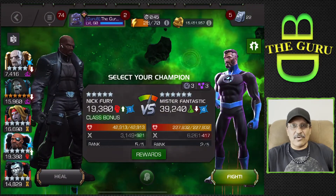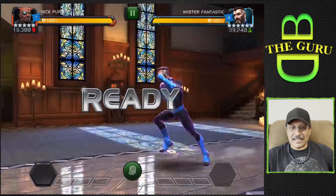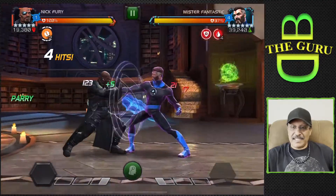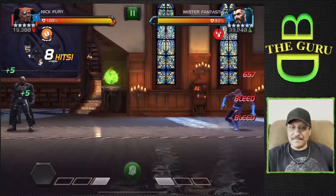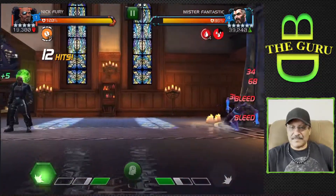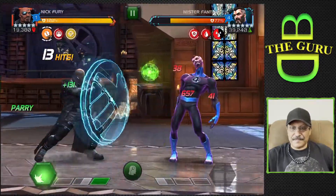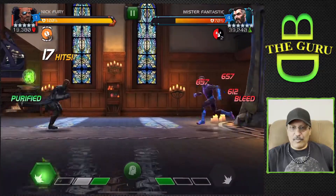All of these nodes leading up to the boss have Mix Master, so you have to mix up light and medium attacks. No two basic attacks can be the same consecutively, so we need to mix it up. We like to do a parry-light-medium or parry-light-heavy, which works well with Nick Fury. When you parry light and heavy, you avoid that evade from Mr. Fantastic.